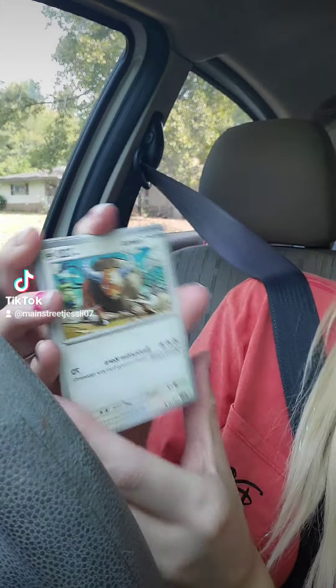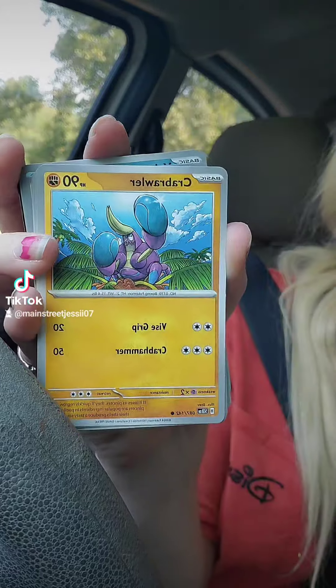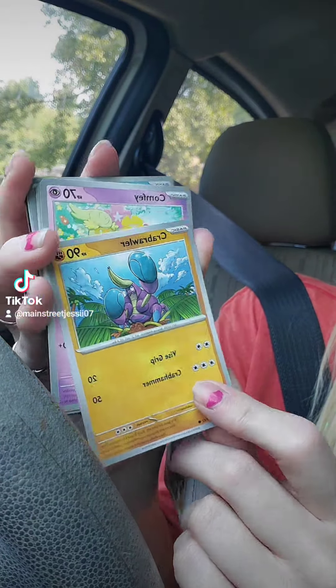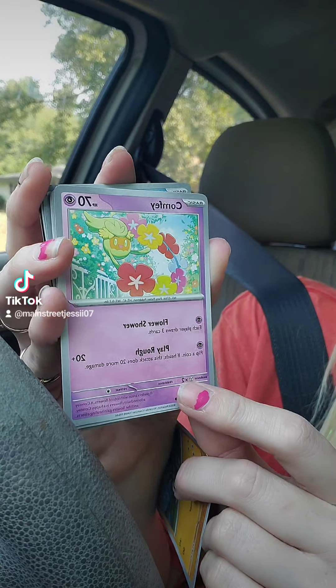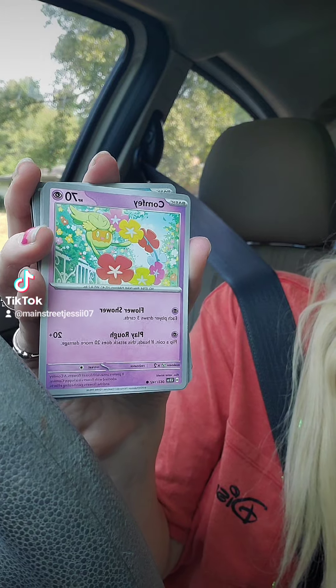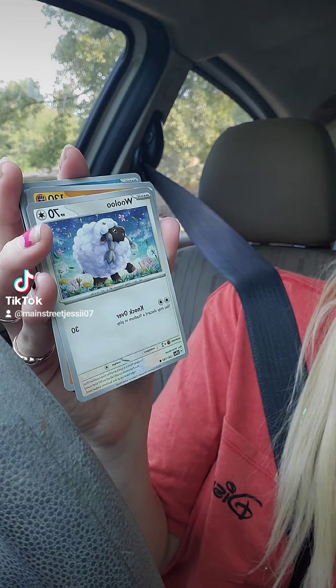Okay, so we've got a Tauros, a Crabalar, a Comfey — I actually just caught her in Pokémon Snap on the Switch the other night, that's a very fun game if you haven't played it — and we've got Wuhu.